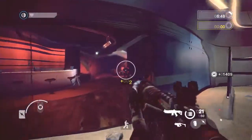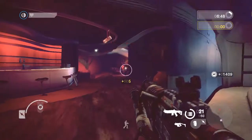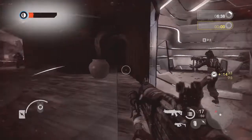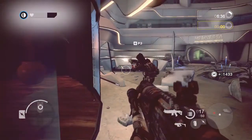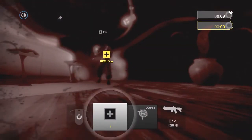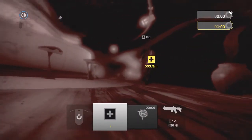Your current class and health are displayed in the upper left corner. Health will regenerate if you can escape danger. If you lose all your health, you will be incapacitated. You can choose to wait for a medic or redeploy when the timer reaches zero.